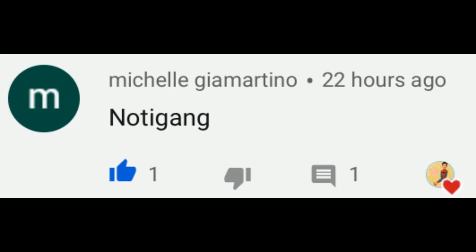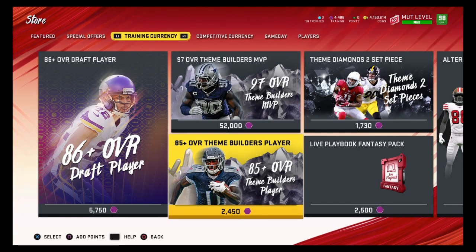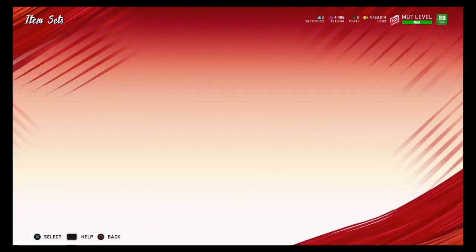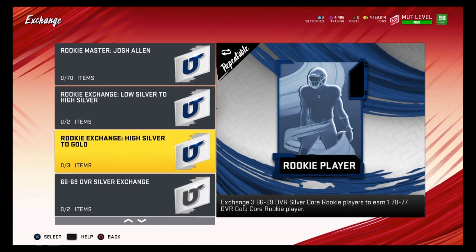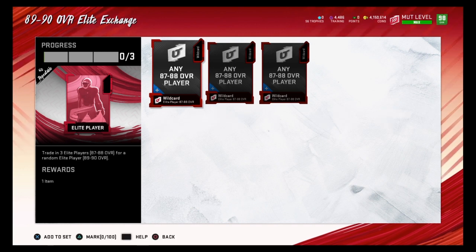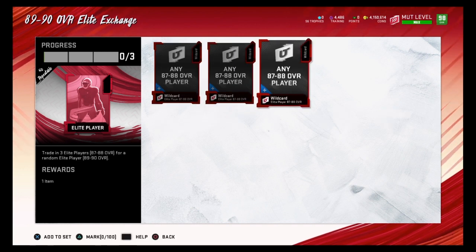The method we're talking about is the 85 plus overall Theme Builder player pack. Inside this pack you can get an 85, 87, 90, 93, 95, or 97 overall. I'll show you what to do with each overall — it's not complicated at all. I only recommend you do one specific thing with the 87 overalls: put them into the 89 to 90 overall Elite Exchange set, which requires three 87 overalls to complete.